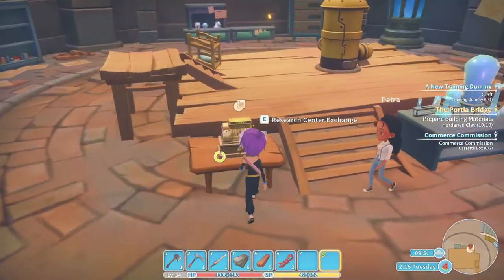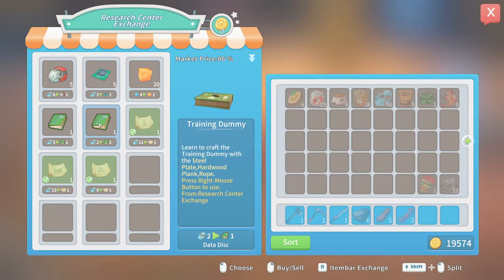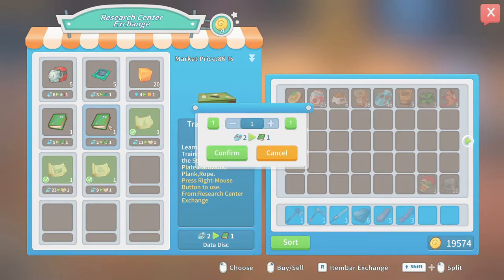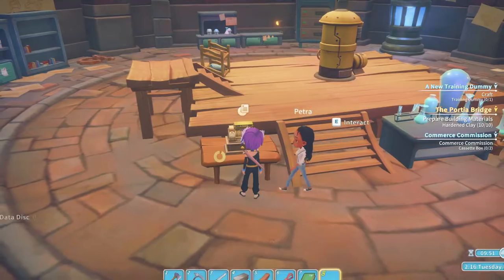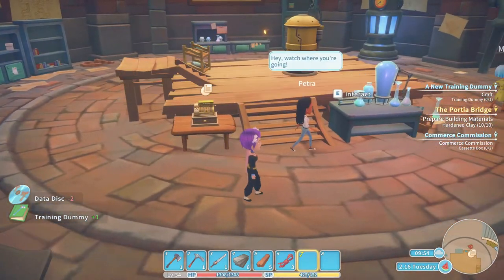So let's go in here and I will show you. There you have it — training dummy, two data disks. Let's go ahead and buy that. Now that it's in my inventory, let me learn it.